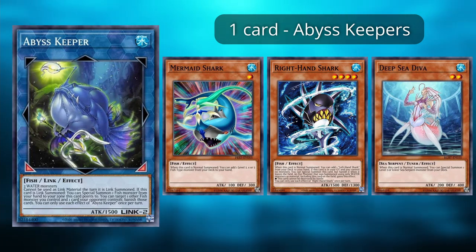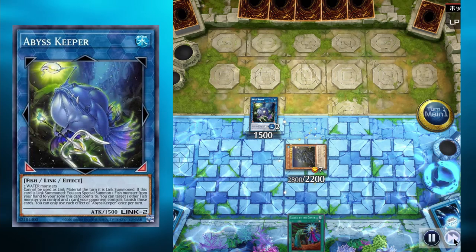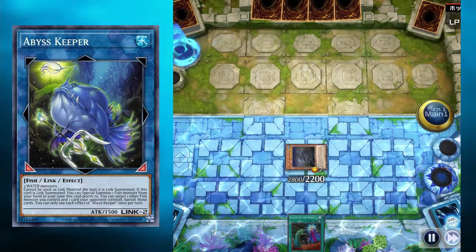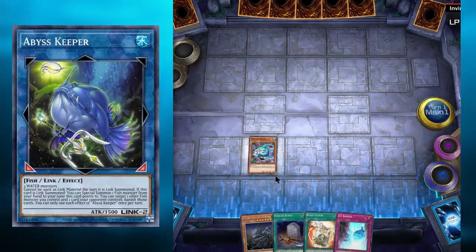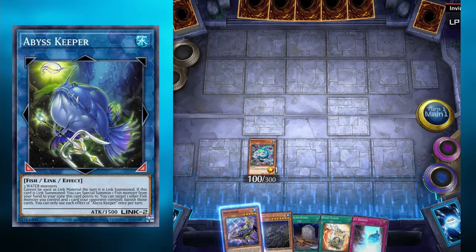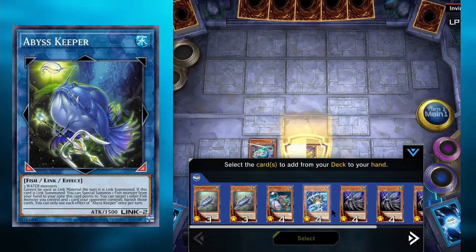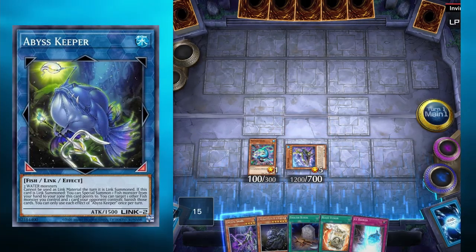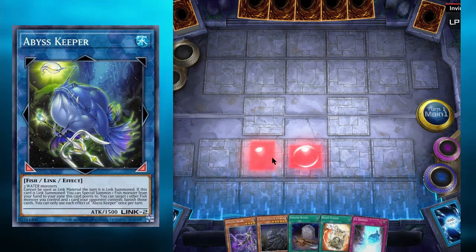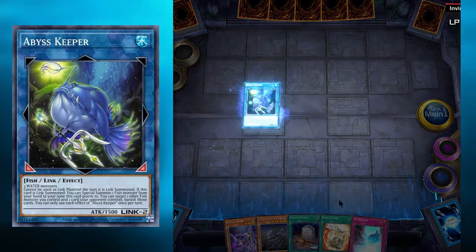Celacanth can tribute another fish to negate any cards that target it, meaning your opponent will have to stop you before Celacanth hits the field. Mermaid Shark is pretty interesting: if you normal summon it, you can add any level 3, 4, or 5 fish monster to your hand. You can search Abyss Keeper, which can then special summon itself, replacing itself with Crystal Shark, and now you can link into Abyss Keeper. You still have five cards in your hand, making Mermaid Shark a free Abyss Keeper.